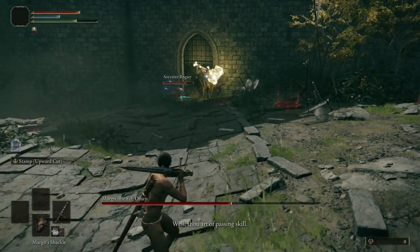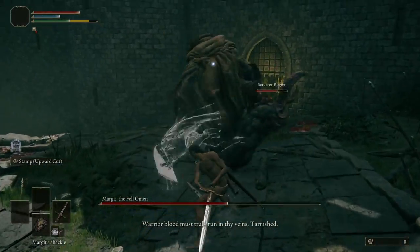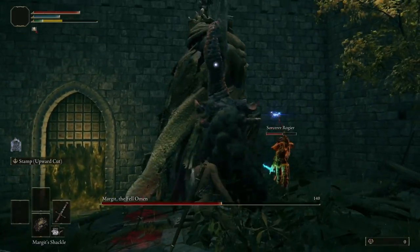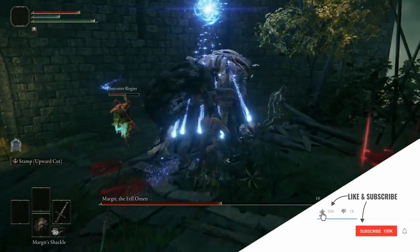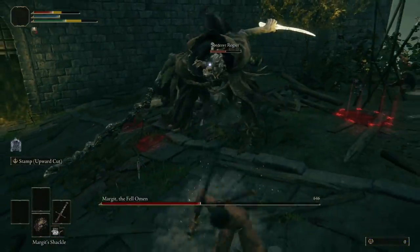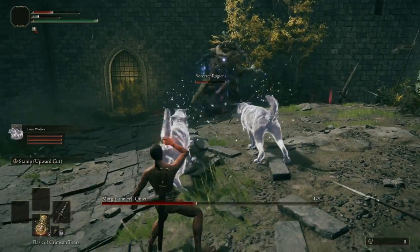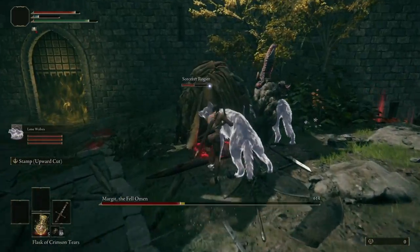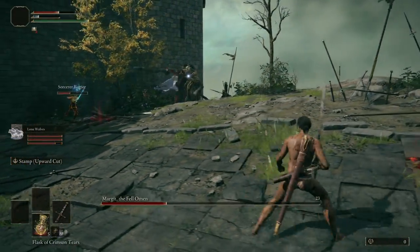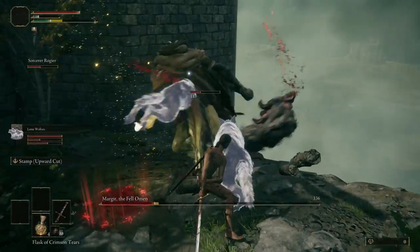The second shackle immediately stun-locks the boss, and I get another critical hit. This takes us into phase two — he pulls out the magic hammer, swipes at the NPC, and does a jumping attack. I was a bit too far for a charged R2, so we reset the fight, let him refocus on the NPC, and start attacking when his back is turned. He hits me with an attack so I back up and heal. I try to use the shackle but it has no effect in phase two. I heal up and call in the wolves.